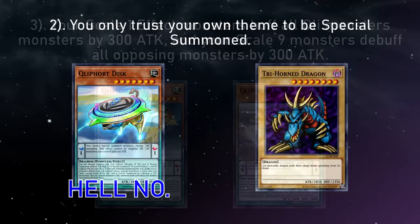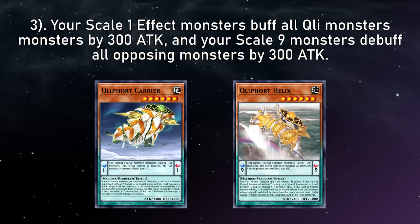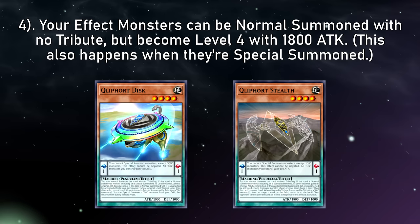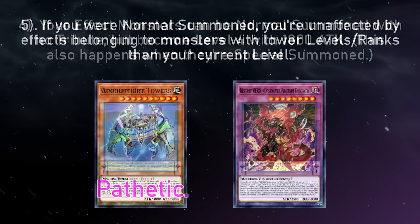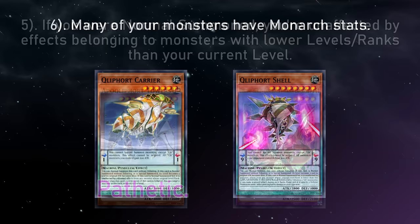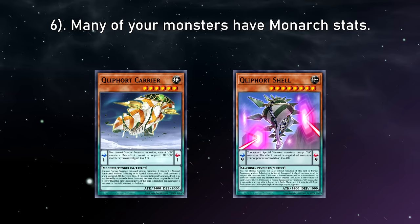Later Pendulum themes would specify you could only Pendulum Summon their on-theme cards, but Clifforts are much more strict — you're either Pendulum summoning them, or you're normal summoning, there is no in-between. The effect Pendulum monsters also have a Pendulum effect that either increases all of your Cliffort monsters' attack by 300, or debuffs all of your opponent's attack by 300. The effect Pendulum monsters also have an effect where, despite their large levels, they can be normal summoned without Tribute. And if you do so, or if they're special summoned, their levels become 4 and their original attacks become 1,800.